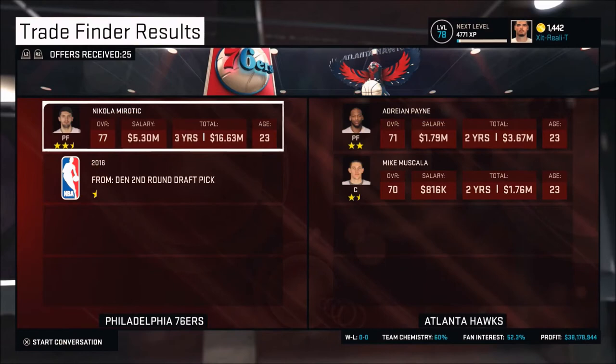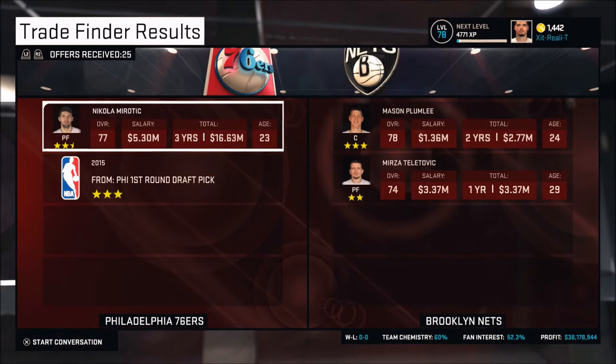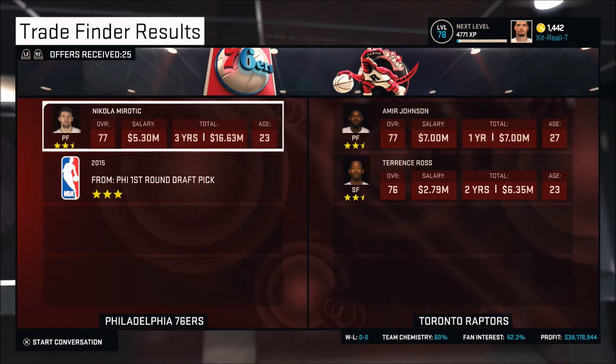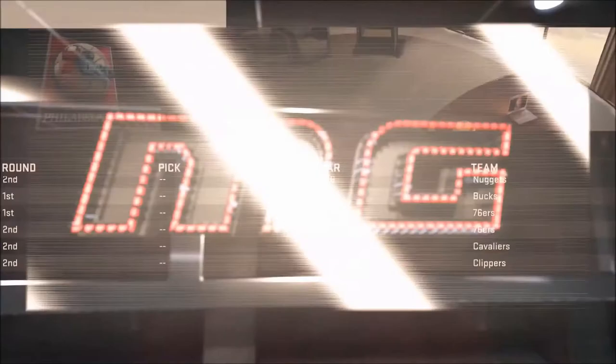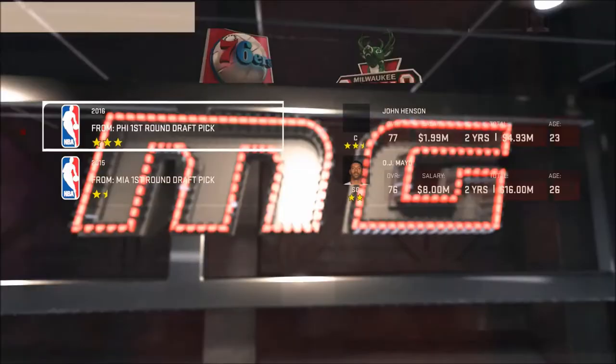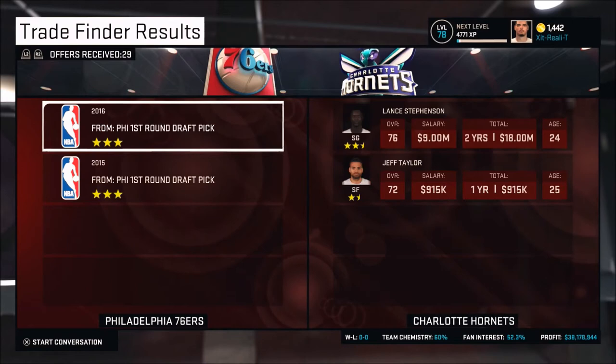Every time I get a player, I'm just going to see what I can get for them, then decide whether to keep them or see if there's a better deal. I have three first-rounders for 2015. I also recommend doing a trade finder for your draft picks sometimes — if you don't really care about them, just do a quick trade finder and see what you can get.